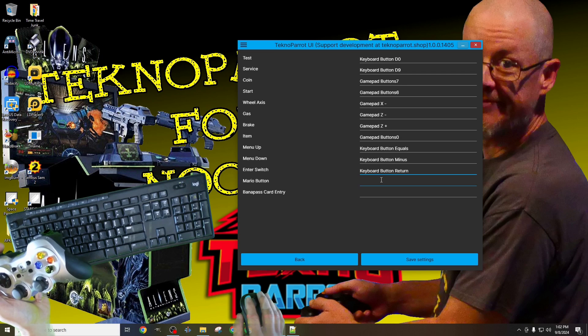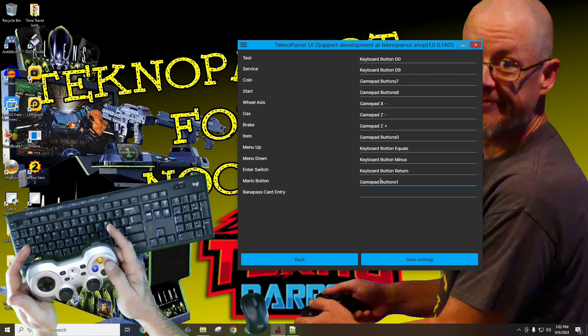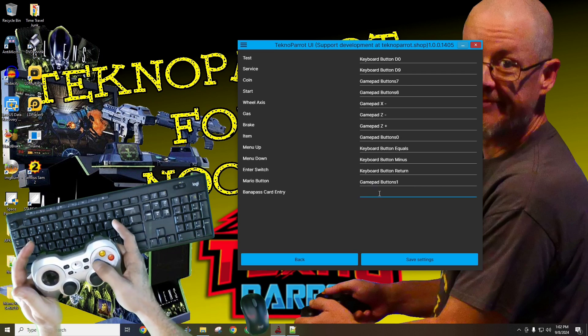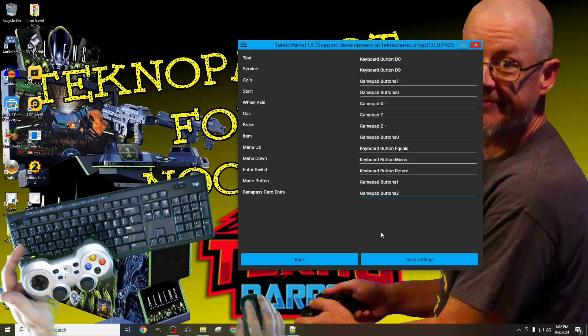Finally, I'll bind the Mario action to the A button and the banner pass card entry to the X button on the gamepad. It's important to point out that you can bind your controls however you wish — this is simply how I do mine. There are no right or wrong bindings here; simply bind as you prefer.